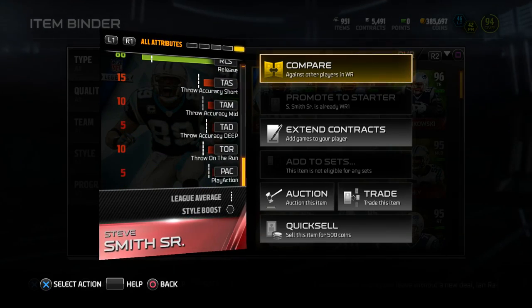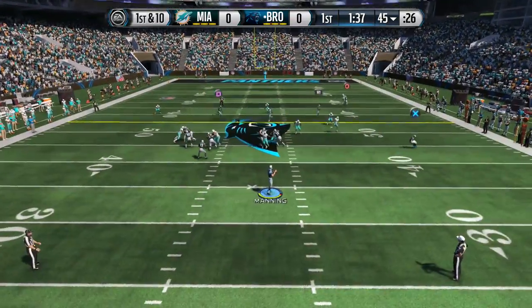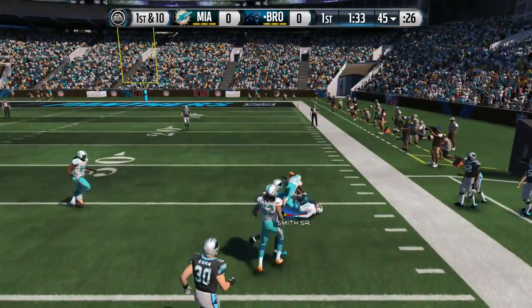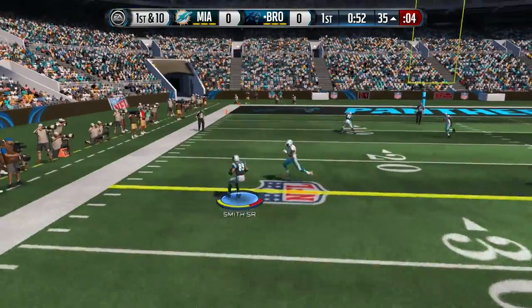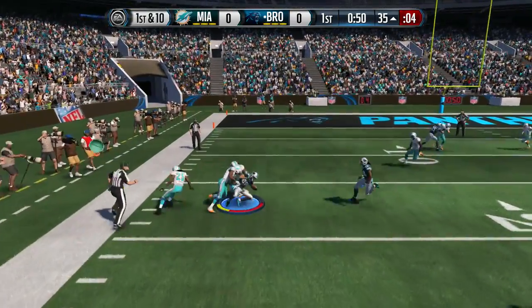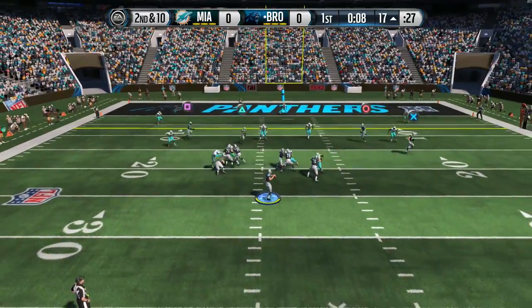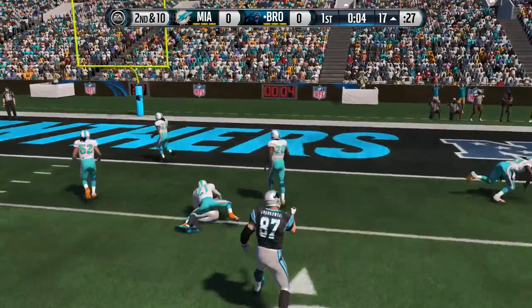Steve Smith is the second fastest card in the game with 98 speed, only second to the 99 speed Devin Hester. This guy is going for about 200K. Playing with this card, he felt faster than 98 speed honestly — he felt really fast, like a 99 or even 100 speed at times. He always outruns zone and man coverage, always outruns everybody on the field, and you will feel it whenever you use this card.